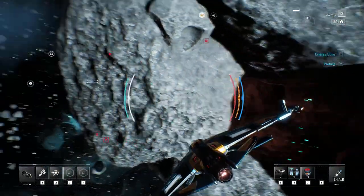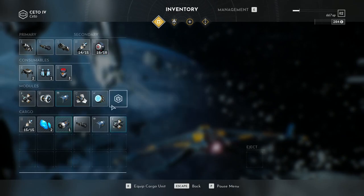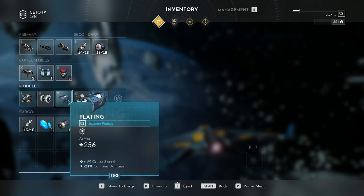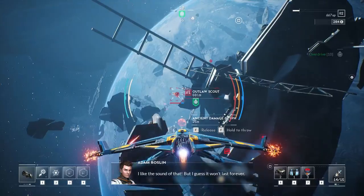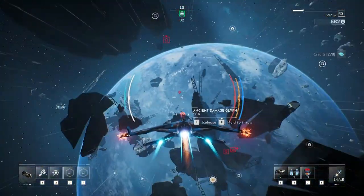These items are both blue, meaning they are enhanced items and straight up better than what we currently have on board. So we're just going to enhance our ship with those and reap the benefits immediately. Here's another item we can utilize — this is a damage cliff, and it makes us do a ton of damage while we're holding on to it.